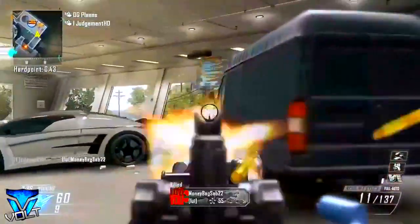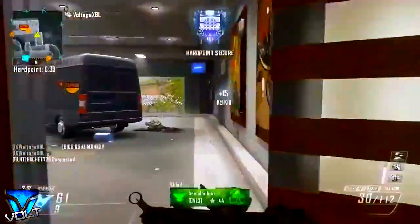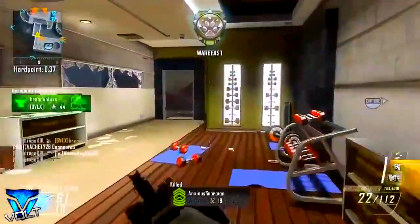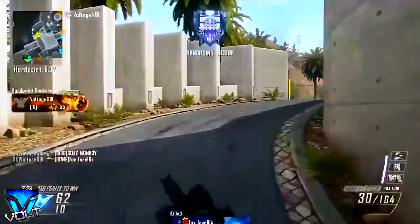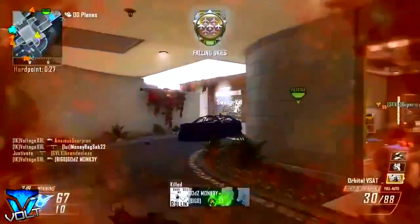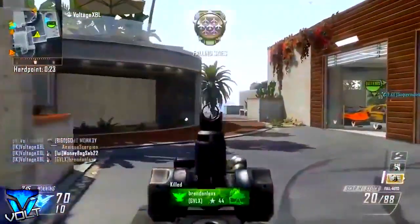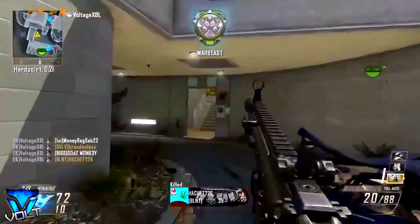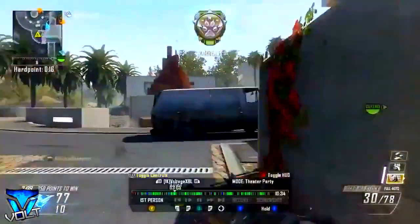This is Black Ops 2 on the Xbox 360, and this looks beautiful. This game is absolutely beautiful because they did some really good things with the colour on this game. Ghost on every console looks a bit pale. You guys can probably agree with me in the comments below. But if you look at Ghost on the PS4 compared to Ghost on the 360, you can definitely tell the difference — the PS4 version is very, in my opinion, lifeless.